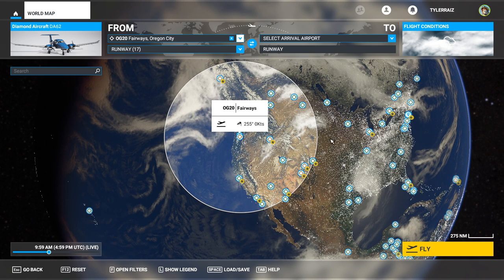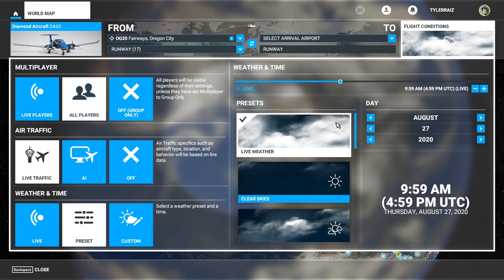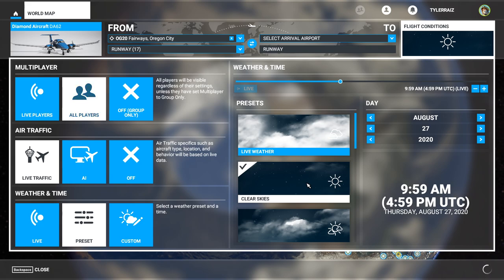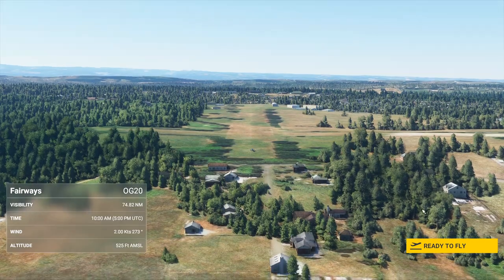So what we want to assess is whether it's worth it, and also whether we have frame rate impact. To do that, I'm going to fly at the airports without the scenery first. This is going to be the default version of the airport. I don't have a frame rate counter per se, but I'll let you see the quality of it and you can assess whether it's good enough or not.